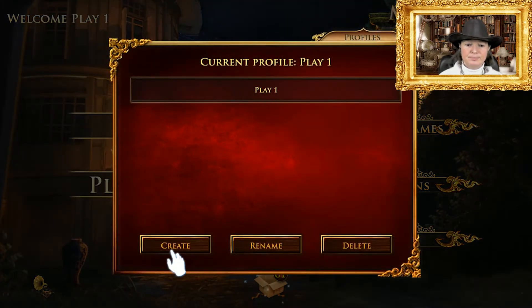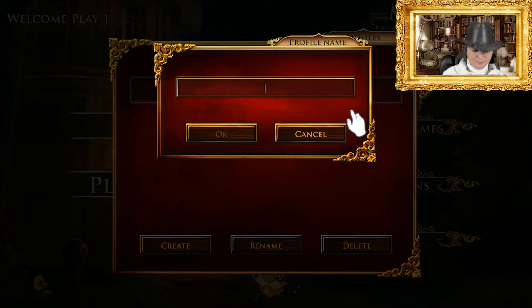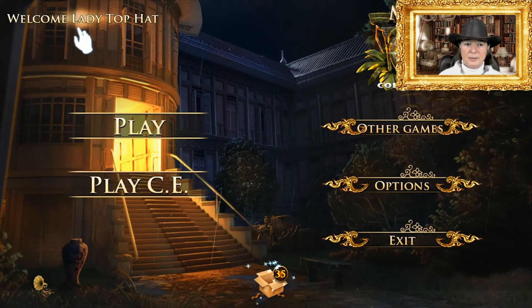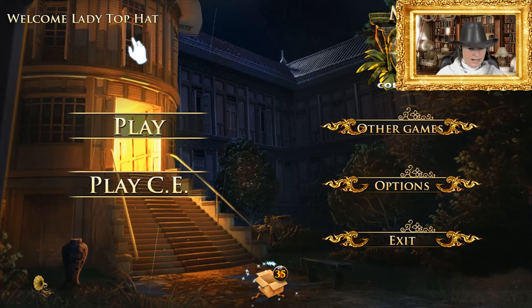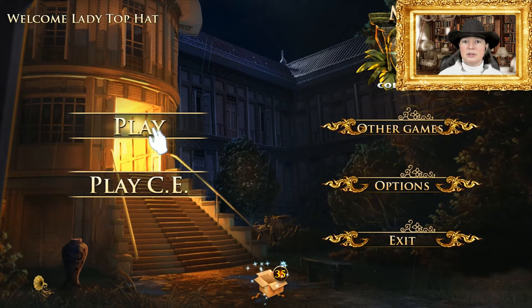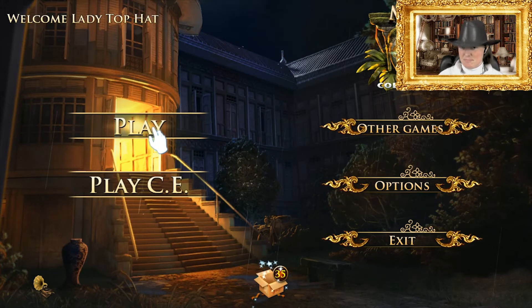First thing I need to do is create a new game. Let's put in here a 'Lady Top Hat' — there we go, welcome Lady Top Hat. As you can see, I have my adventurer's hat on. Let's see what happens when we go to the introduction of the game. Ready? Buckle up.